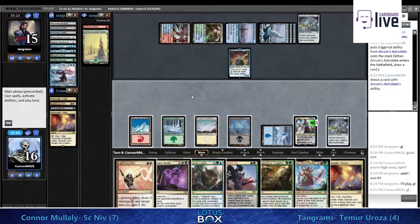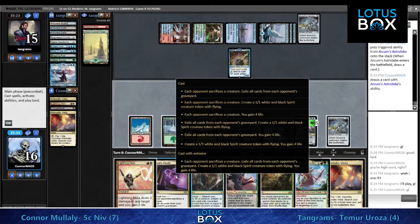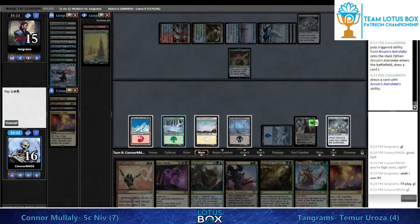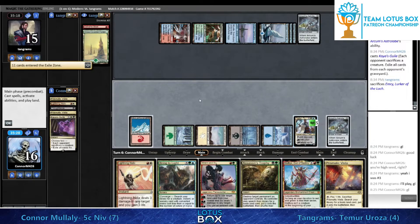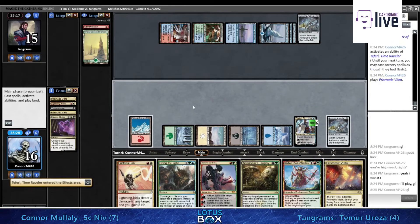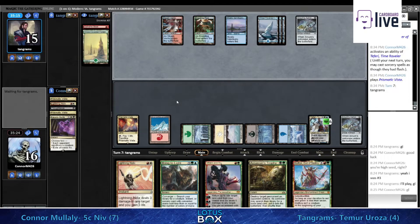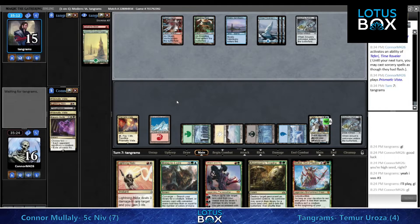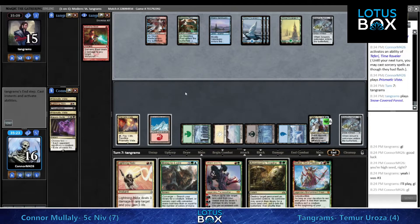Ren and Six just getting back Prismatic Vista does have this drawback where your other Prismatic Vistas become dead. He's going to clear out Tangrams's resources - kill the Emry, take out the graveyard. Tangrams is down to a couple of bad cards in hand. We're valuing Teferi not dying to a Galvanic Blast, so instead of bouncing the Astrolabe, Teferi goes ahead and pluses.